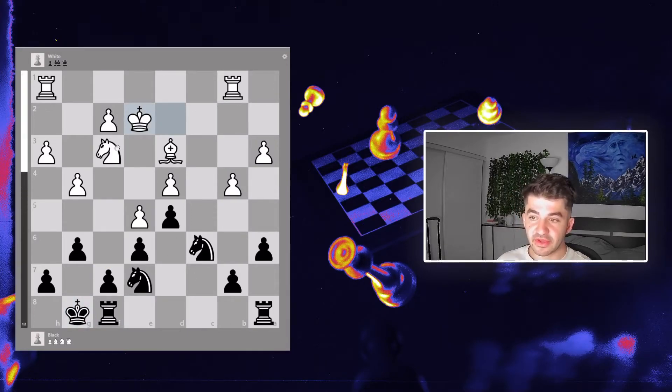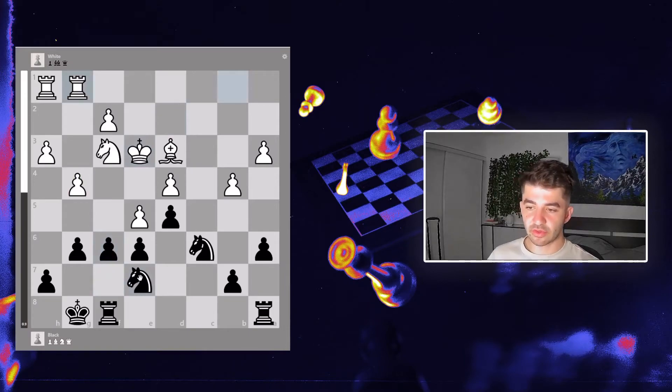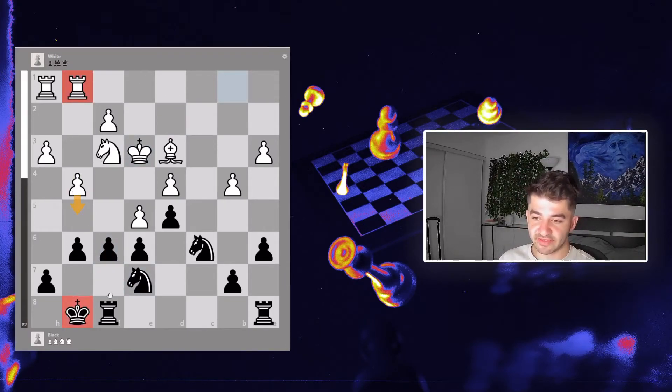He plays Ke3 — very solid, maybe the most solid move possible. Not only does it protect multiple pieces, it centralizes the king. The only concern is it could be prone to a check, but it's well-defended and hard for me to remove both defenders. I go f6 and he pushes, ready to blow up the board and attack my king, but unfortunately for him Black is around minus one if I keep playing accurate moves.